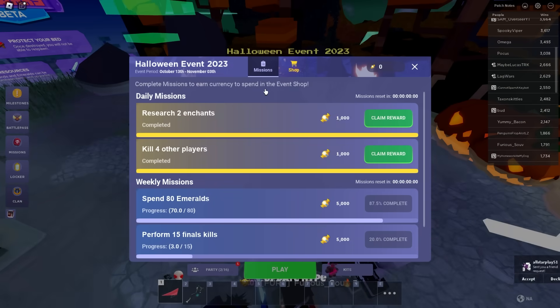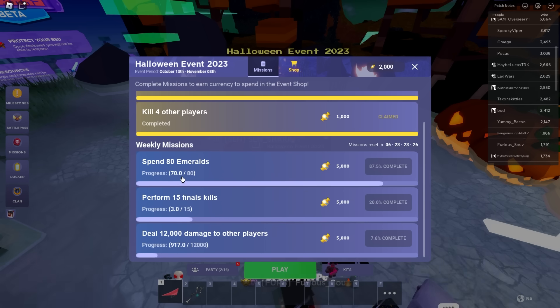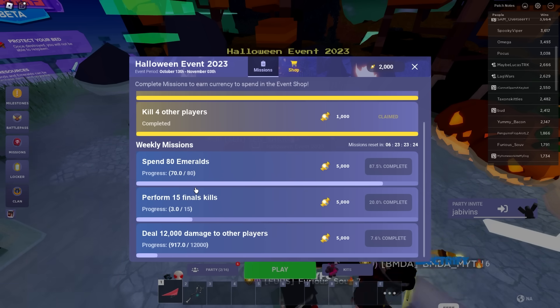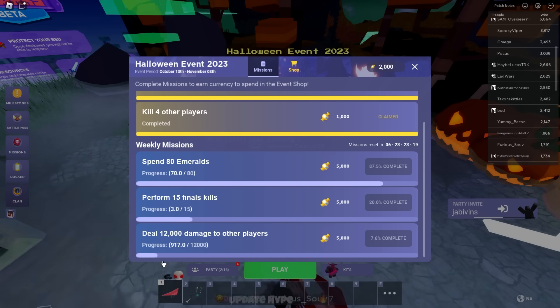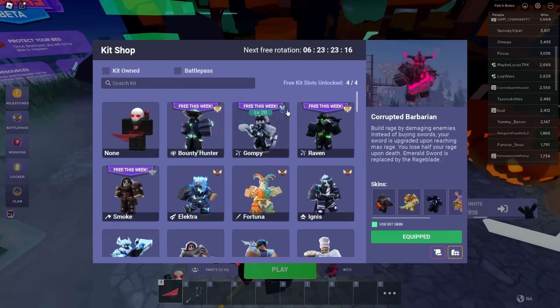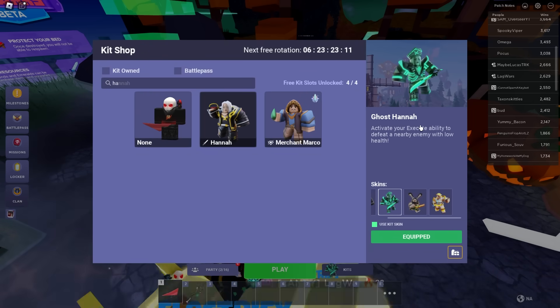So definitely check out this UGC — I will link it. It's a limited, so you'll be able to resell it later. Let's check our progress: we can claim the two enchants mission, killed four other players, spent 70 emeralds already in that single match — that's crazy. We only did three final kills though, I was kind of laid back.